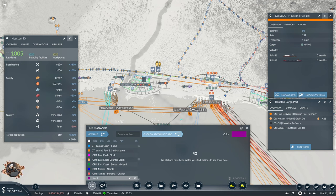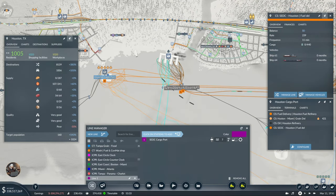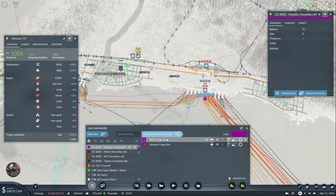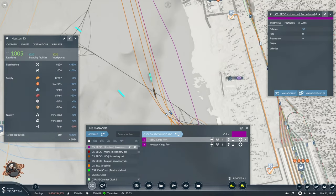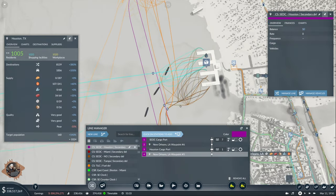Then everything should be ready and I can finally play this game. Come on game, you can do it. There you go. Okay, to the Houston cargo port — let's open this here. This is cargo ship SDDC Houston, secondary delivery. From the port we add this station, and from here we add that station. That actually fixes it. Cool.